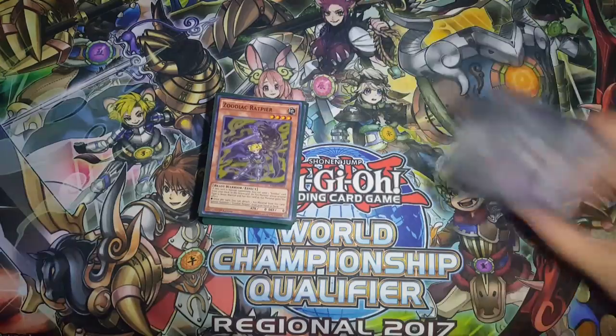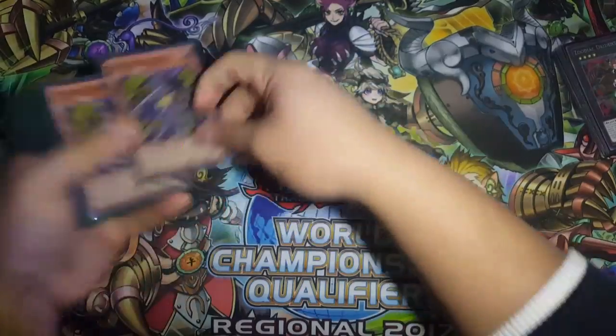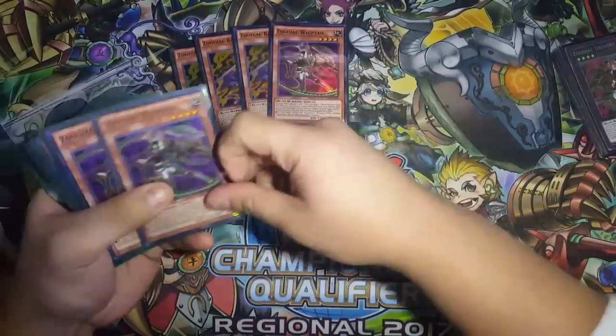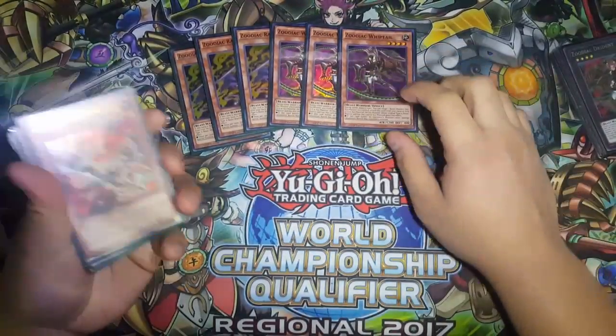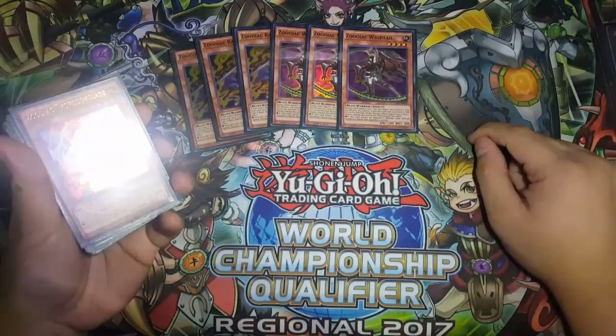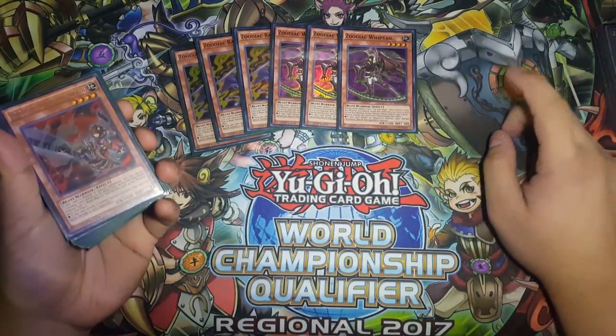So without further ado, let's get started. I shouldn't explain any because this deck is running rampant right now. Triple Zodiac Wrap here — key cards of the deck. Zodiac Whiptail is at three as well, mainly because of its effect when it's attached to an XYZ Monster as material.